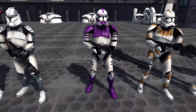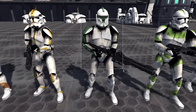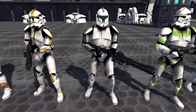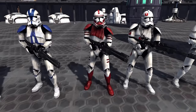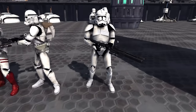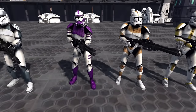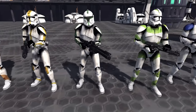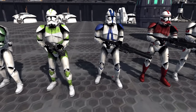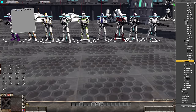We've got all the different Clone Trooper Legions: the 187th, the 212th, the 327th Star Corps, the 41st Elite Corps (they only come in P1 — I'm guessing they're Scout Trooper variants), the 442nd Siege Battalion, 501st Legion, Shock Troopers, 91st Reconnaissance, and Shiny Clean Clone Troopers. Some of these models are definitely shared with the Galaxy at War mod and some have a few tweaks. But obviously, lots of Clone Trooper Legions, very exciting. And then there's also variants to all of this as well.